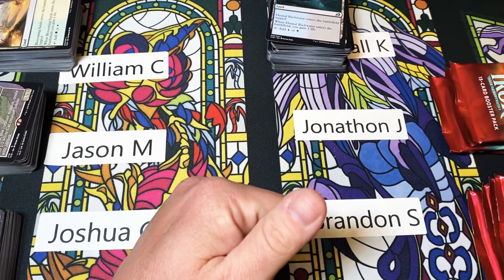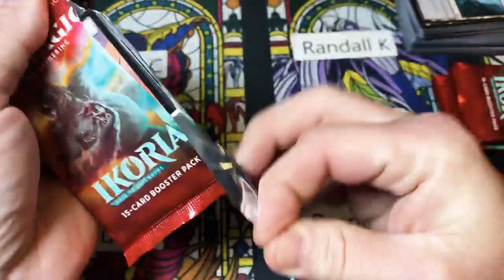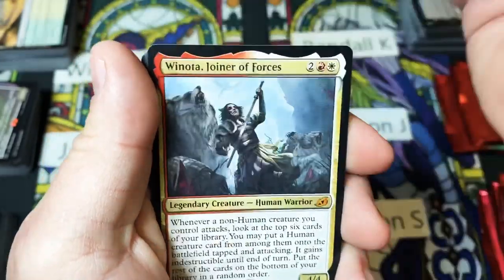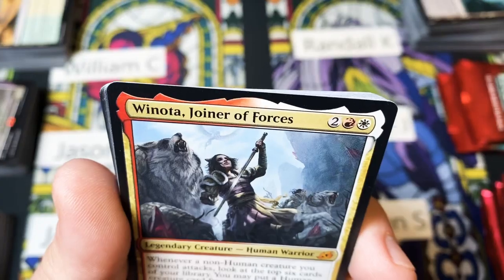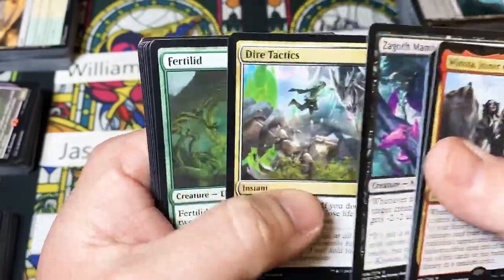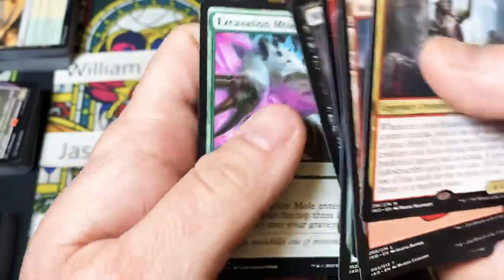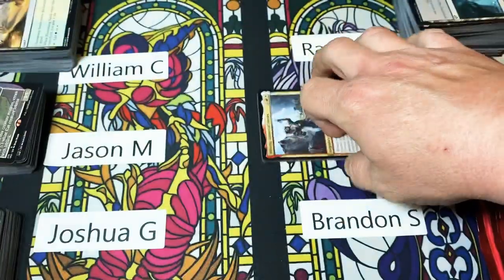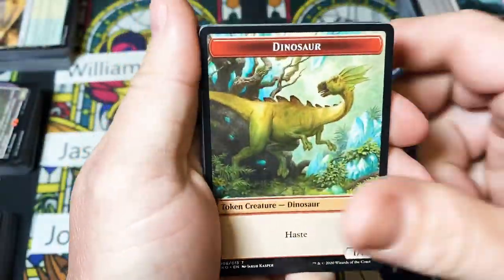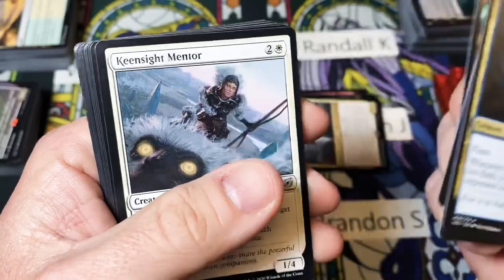Moving on to Jonathan J — let me go ahead and put that over there, there we go. Soldier, Mountain, and Winota — there we go, always glad to see her and her cat-bear companions. And that's what those are, because those are two things that can definitely breed together — cats and bears. Dinosaur, Blood Fell Caves, and a Slitherwisp — he is an elemental nightmare.